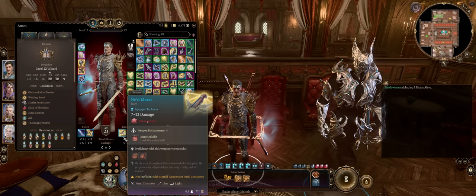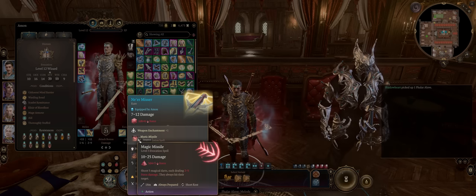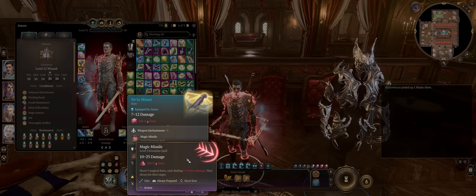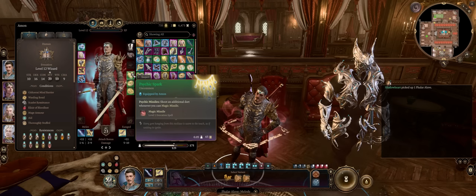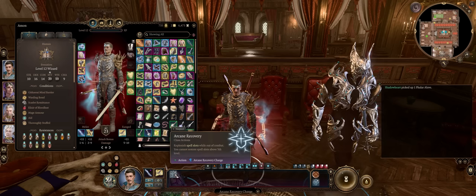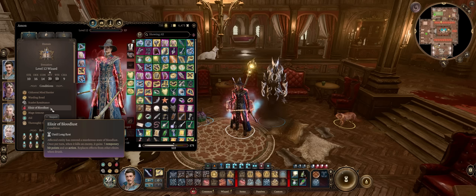Lastly for ranged weapons, just the Nether Misser, because it has synergy with a Magic Missile build — it provides more casts of Magic Missile as a level 3 upcast variant, once per short rest. So you have 4 free Magic Missiles: 3 from Nether Misser and another from the Psychic Spark, plus all your spell slots and your Arcane Recovery, Extra Charges, or Sorcery Points. And don't forget — as a consumable, the Elixir of Bloodlust is the best to generate more actions, which means more Magic Missile spammage.